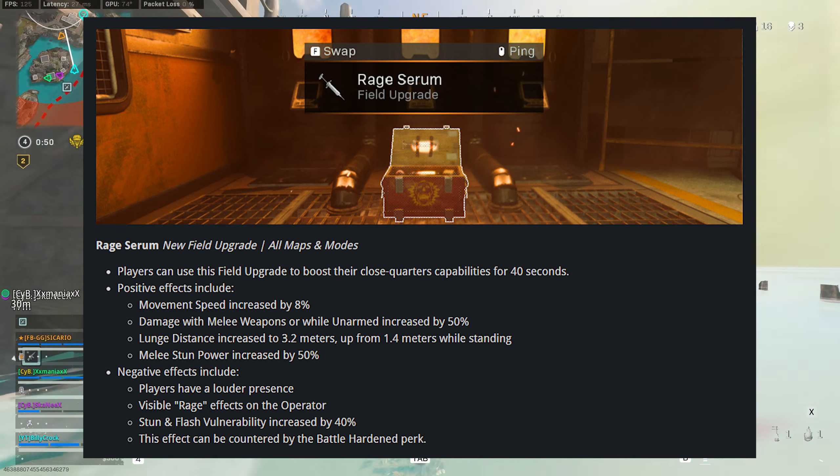Expect to see a lot more people running around with riot shields using this rage serum. Quality of life changes include sorting out the precision airstrike notification, C4 ground loot will now sit horizontally, there is a quick inventory menu allowing you to manually equip and unequip the gas mask, and a new setting will remember and pre-select your last used loadout. Planes will no longer respawn once destroyed, unless in modes such as Plunder.